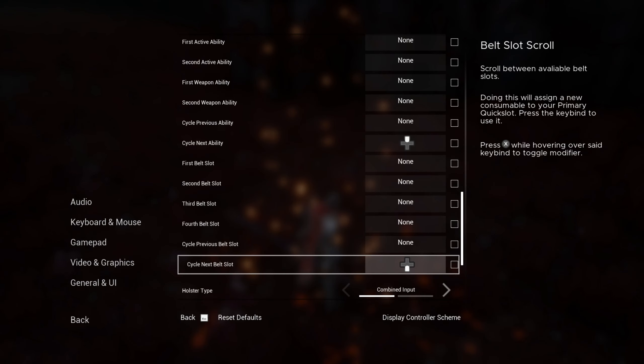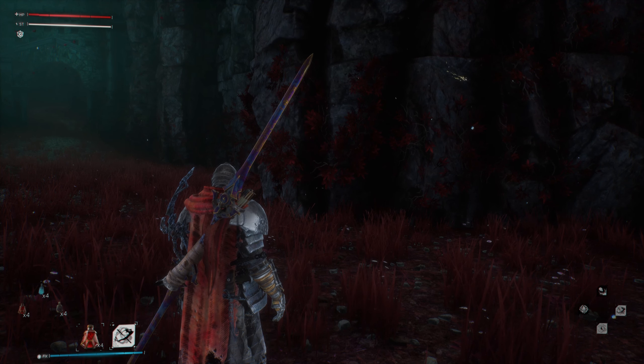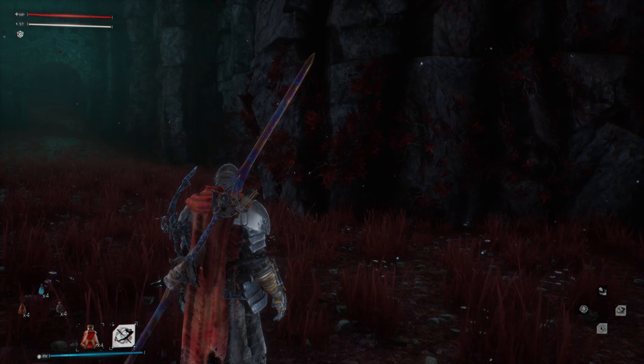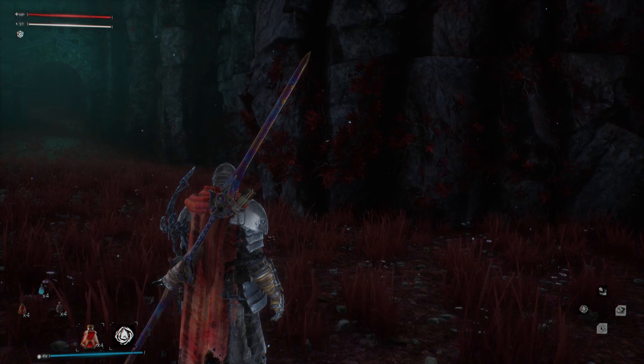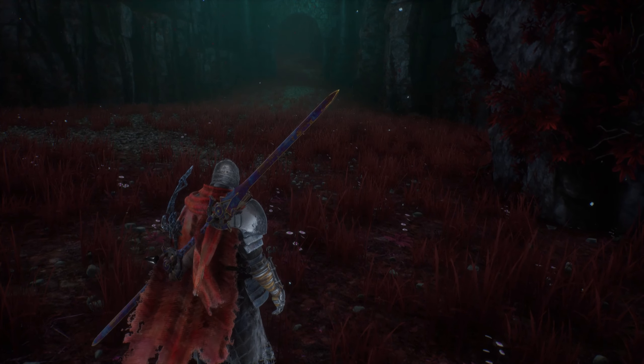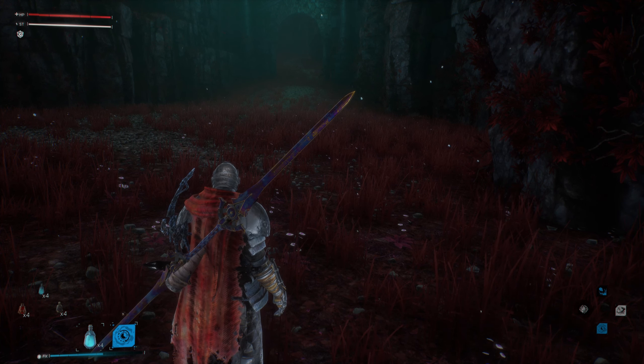So these are actually just Dark Souls controls. You can cycle the belt slots with down, and when you press up you cycle the abilities — not so much a fan of that. I guess they're like the spells in Souls, but you might want to use a specific ability at a certain time, so cycling through can be awkward. But whatever, it's fine.